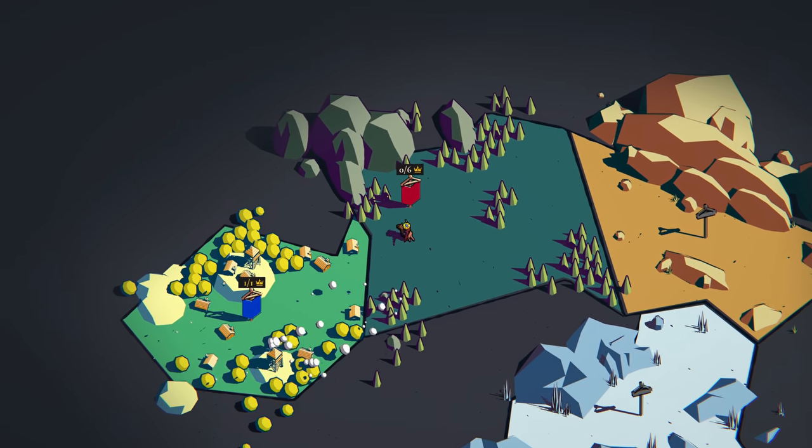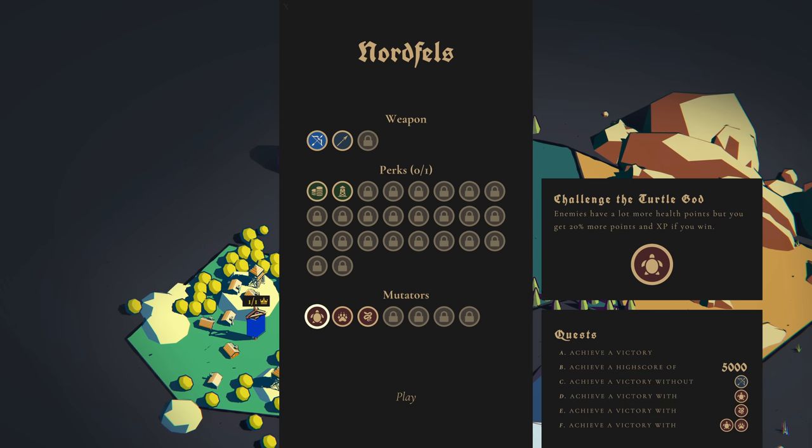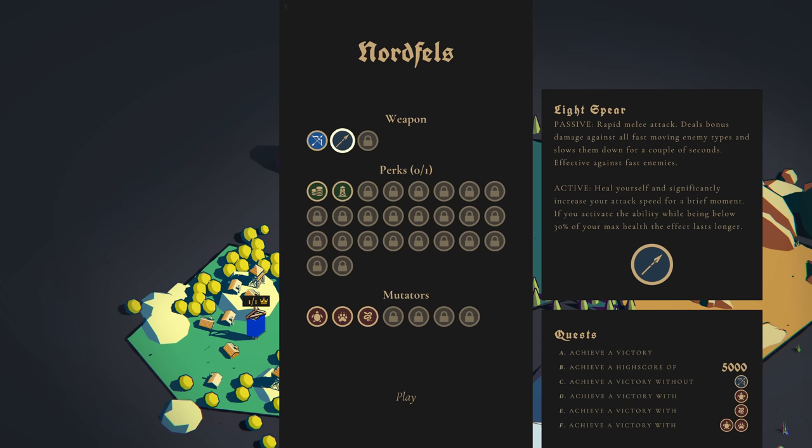Over here you're going to see 0 of 6 — this is the next area, and the 6 is the number of quests. In the bottom right there are different quests you can take on with different rewards: achieve a victory, achieve a high score of 5,000, do it without the bow, or do it with a mutator. The Turtle God mutator means enemies have more health but you get 20% more points and XP if you win. The Tiger God means enemies deal more damage, but you get more points. The Snake God means enemies drop less gold, but you get 20% more points. There's a quest to win without the bow, so we're going to do that.